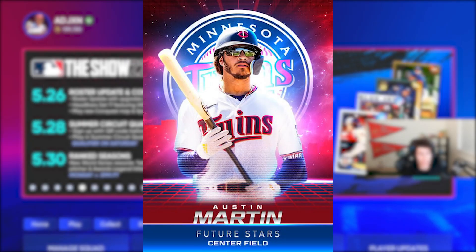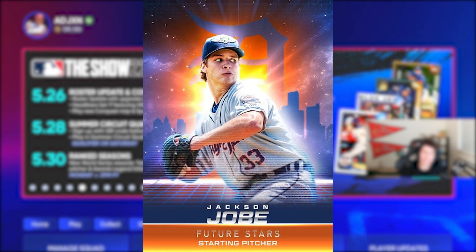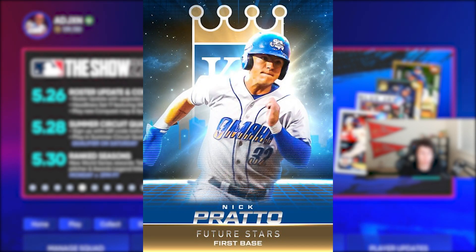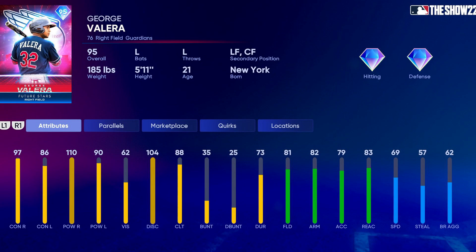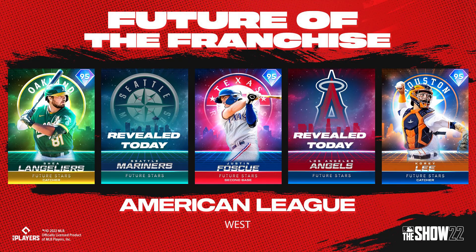Moving to the AL Central: the Twins have Austin Martin, a center fielder; the Tigers have Jackson Jobe; the Royals have Nick Pratto; the White Sox have Yoelkis Cespedes. Capping off the AL Central, we have attributes for the Guardians' George Valera — a right fielder who also plays other outfield positions — with 97/86 contact, 110/90 power, 69 speed, and diamond defense. Really solid arm, reaction, and fielding overall.